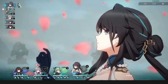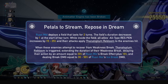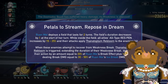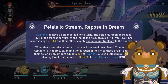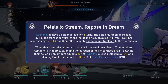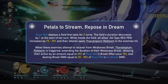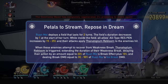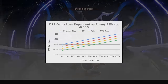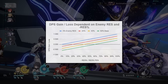Ruan Mei's ultimate, Petals to Stream, Repose in Dream, has a cost of 130 energy and will deploy a field for 2 turns, also decreasing at the start of her turns. Making her super slow to abuse field duration like Huohuo and Luocha has never been worth it, since cycling ultimates is more important. When this field is up, all allies gain a res pen increase and their attacks will apply Thanatoplum Rebloom — which we will just call an ultimate mark. At level 10, this is a 25% res pen buff, which with res pen and reduction being so rare, is most of the time a 25% damage increase for all allies. Again, this is insane.